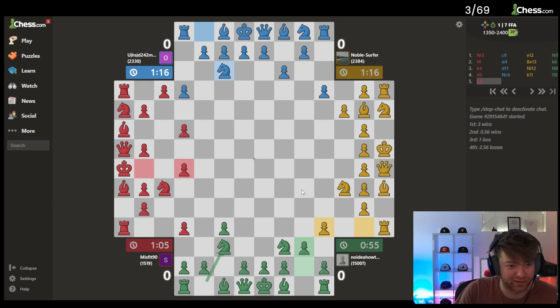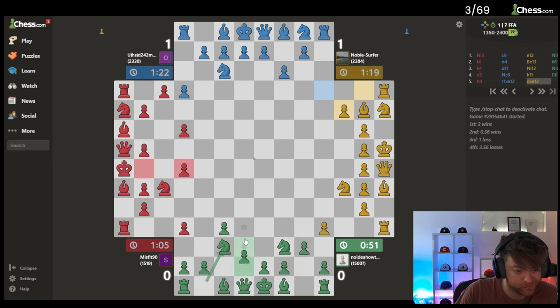These two 2300s are like playing some sweaty moves right now. I just realized if he takes my pawn there's like a rook open from all the way down there — jesus.